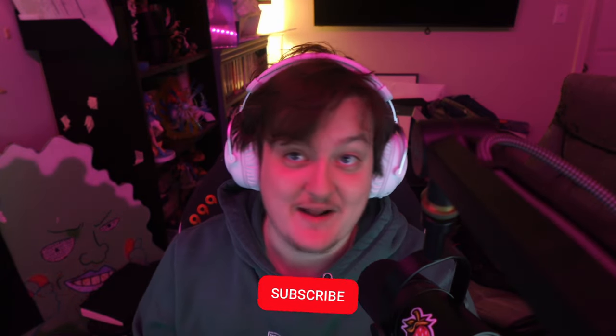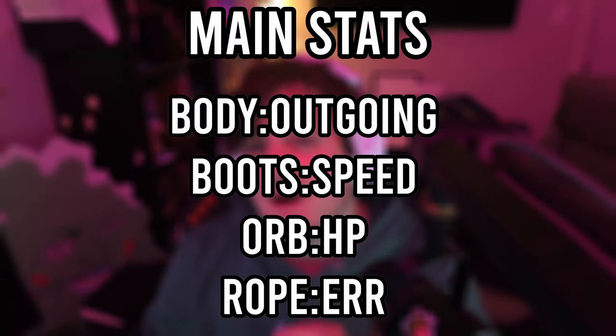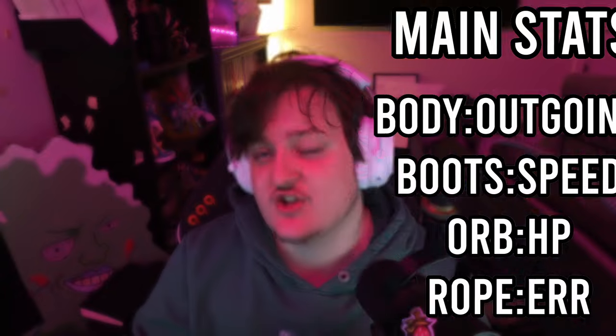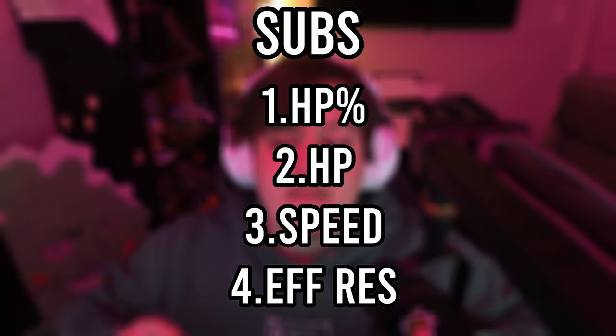Quick note from editing — I forgot to mention main stats and substats. On boots you want speed, on body you want outgoing healing, on rope you want ERR (energy regeneration rate), and on the orb you want HP percentage. For substats, aim for anything defensive: HP percentage, defense, speed, effect resistance — really anything to make your healer survive more. Effect resistance is especially important so she doesn't take debuffs from enemies.